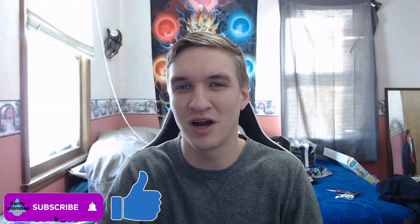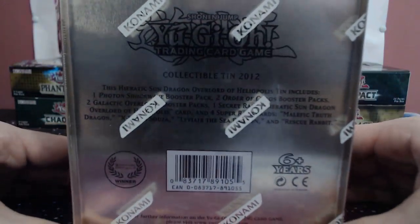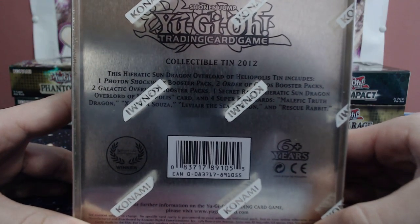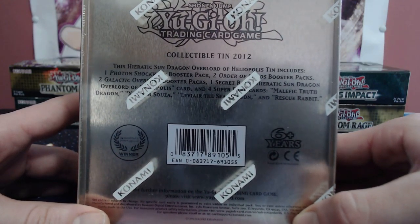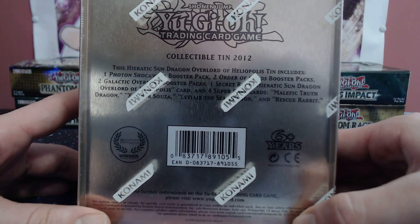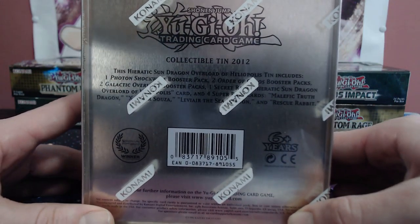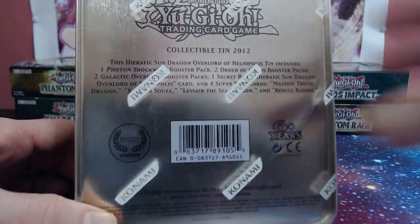We still do have one more tin after this. With that being said, if you've been loving these tin openings go ahead and give me a thumbs up, hit that subscribe button, love all support. Links will be down in the description below. Let's get right into it. Same boosters as the first tin of wave two: the Photon, two Order of Chaos, and two Galactic Overlords. We'll have the one secret rare, our Sun Dragon Overlord of Heliopolis, and four super rares — Malefic Truth, XYZ, Leviar, and Rescue Rabbit.